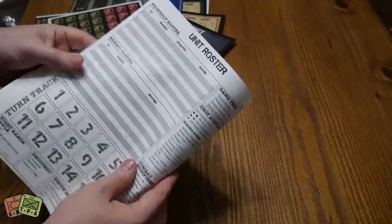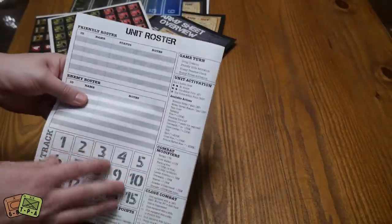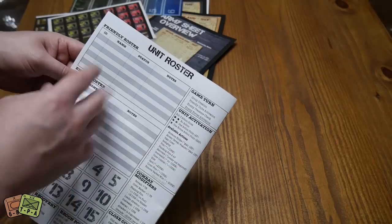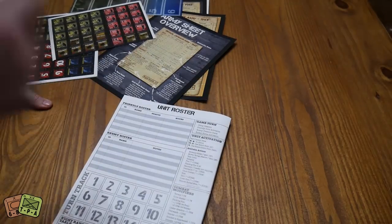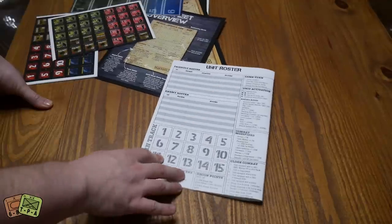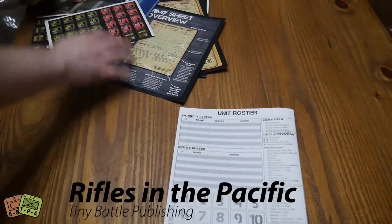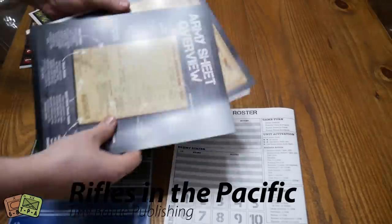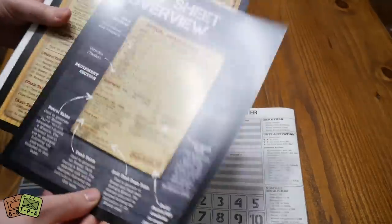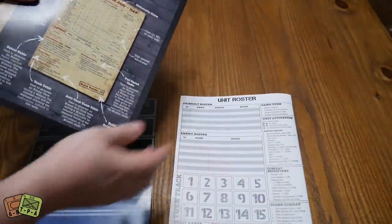This is a unit roster — you're going to fill it out. There are kind of two of them. You're just going to photocopy this — photocopy the back of the little book — because you'll be writing in the names of your soldiers, whatever you want to name them, notes as they grow through a campaign, things like that, or if they get wounded. It's got your turn track and different charts and tables on here as well. This is kind of your major thing you're going to have out — this, then the board, and then there are a few charts. They have a colored version if you want it, instead of black and white. This is the printer-friendly version.